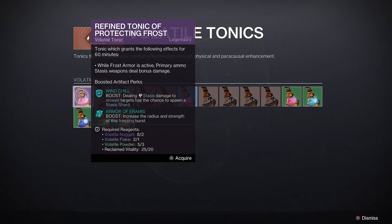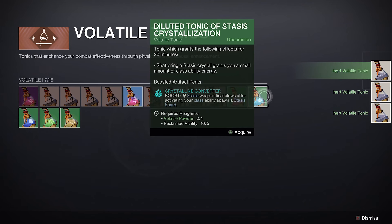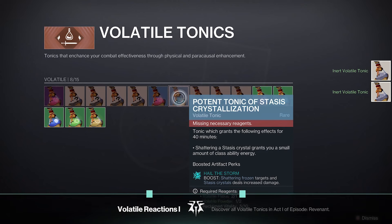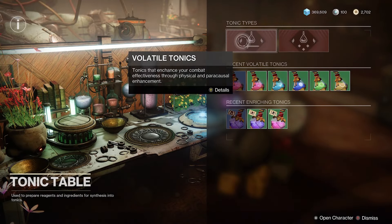I'll just show you again on a different one. One, two, three, four — which equates to five altogether for this one, and as you can see it unlocks the next one up again as well. So you can do that with all of the uncommons and then the rares as well, and that essentially unlocks all the tonics for you.